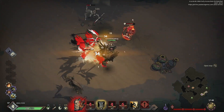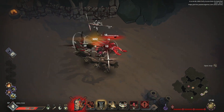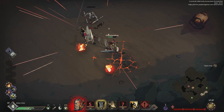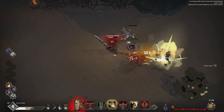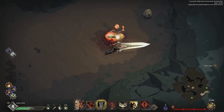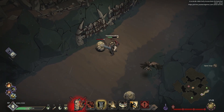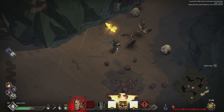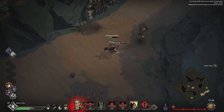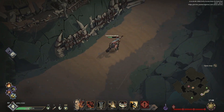Oh, these birds are actually enemies! I thought they were just flying around as part of the map. Did they increase mob density in this patch as well? It seems like they may have. Oh, they hatch! You can take the eggs out and then you don't have to deal with the birds — kind of a neat little thing.